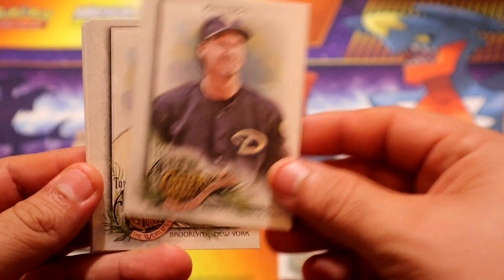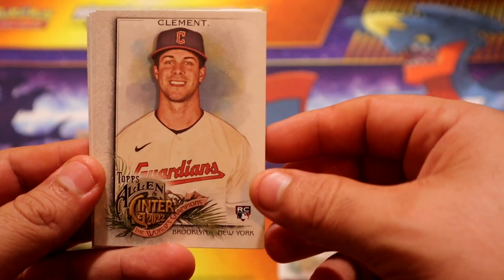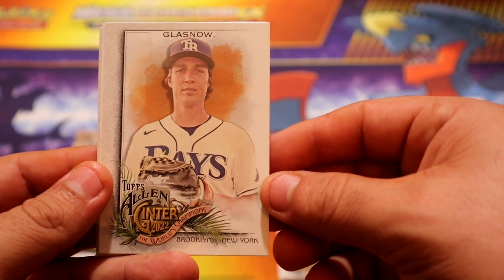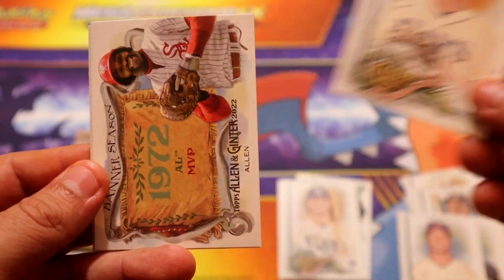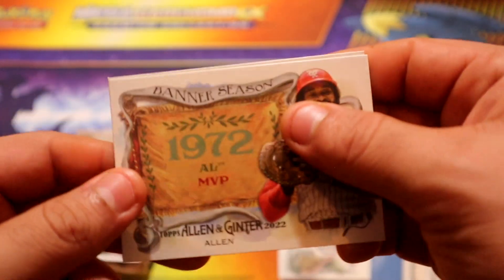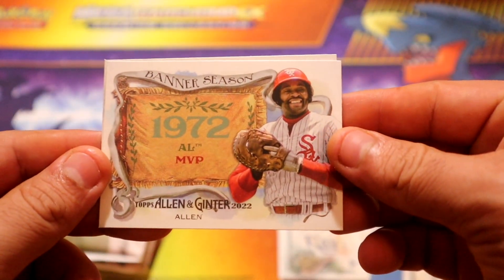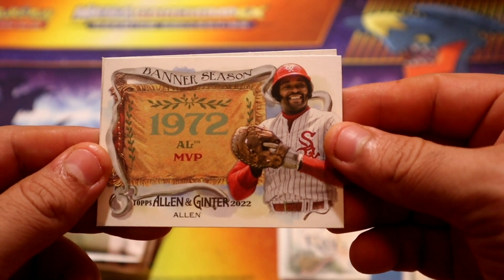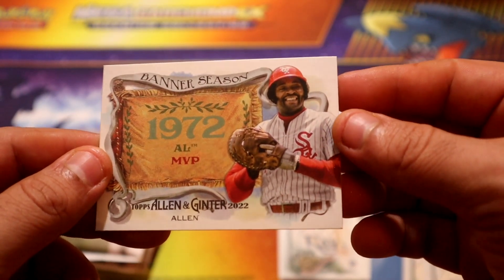Mr. Johnson - a lot of trouble plagues for sure. Clement, glass. Now we have a banner season card of Mr. Allen for the White Sox, in the old school red and white.